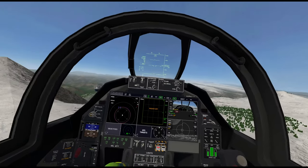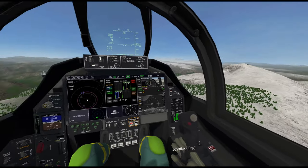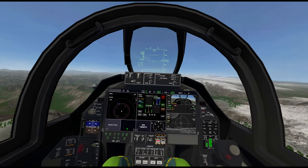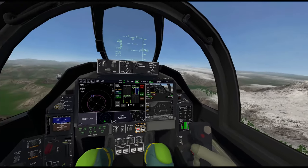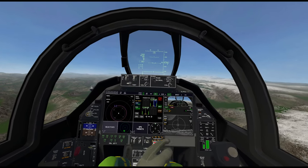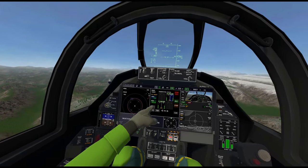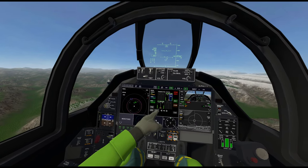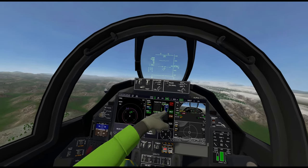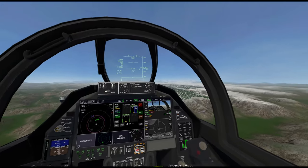When you go to EW — electronic warfare — if you look at the electronic warfare page you can change which jammer you want to use. Now at the back seat you press the trigger to start jamming. I'm going to select the targeting pod — so when I press trigger it starts jamming, and when I press trigger again it goes to standby mode.